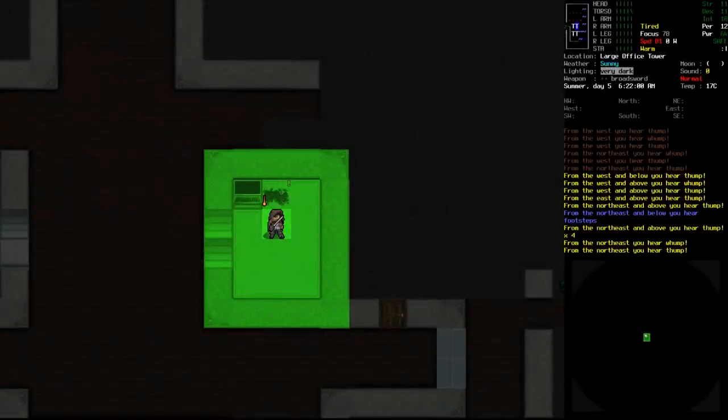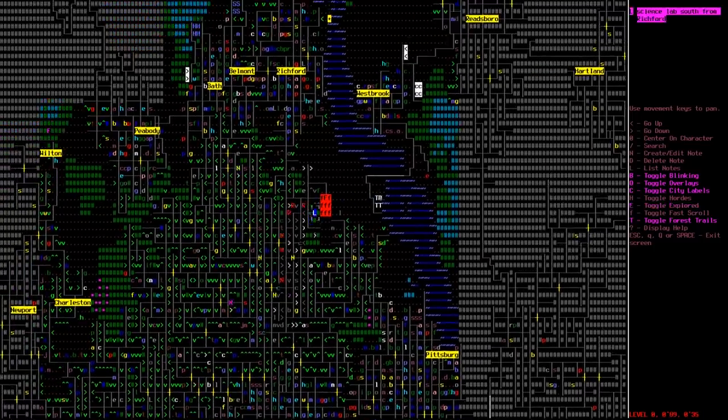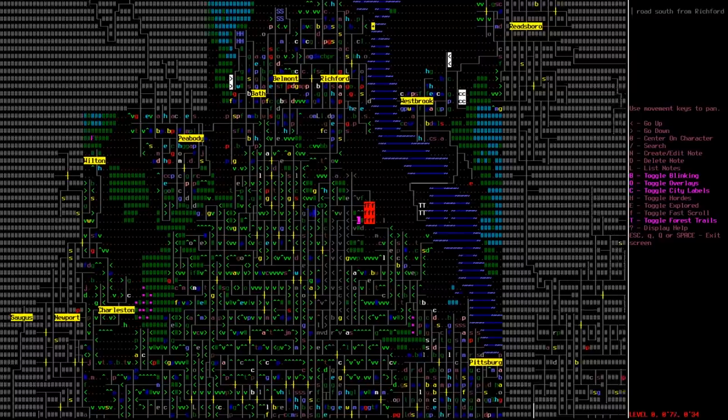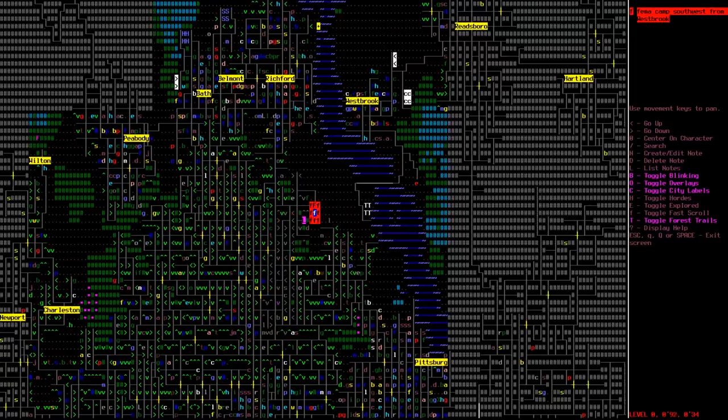Kia ora guys, gals and legionnaires - Rykon here, welcome back to Let's Roleplay Cataclysm: Dark Days Ahead, Bran's Tale. We're with Bran inside an office tower surrounded by the dead. We're going to do our best to get away, making our way back toward our lab, and hopefully stopping by the grocery store to grab some more cart pieces to put together our underbike for travelling the subway system.